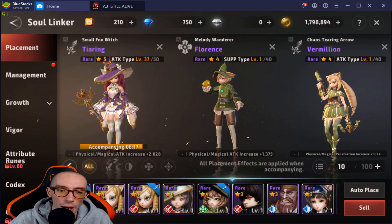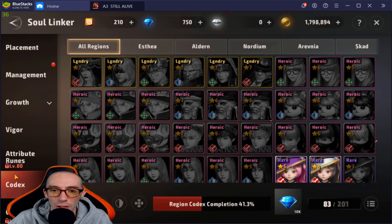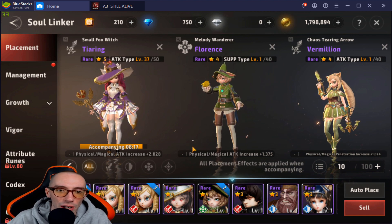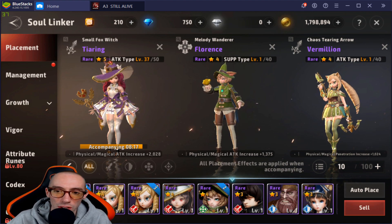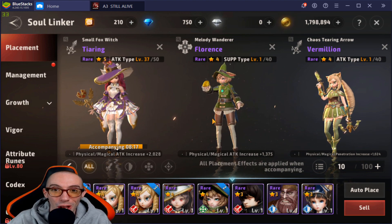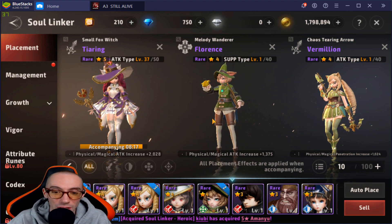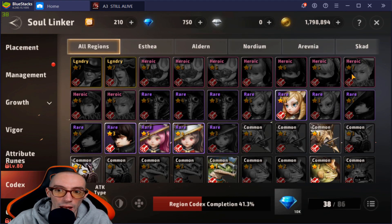Now let's look at soul linkers. Based on the way the campaign works, some bosses are super hard and you're going to need one of every type. For your three placements you need one attacker, one defender, and one support. Some bosses are weak against attack, some against defense, and later in the game they get ridiculously hard, so you need one of every type leveled up.